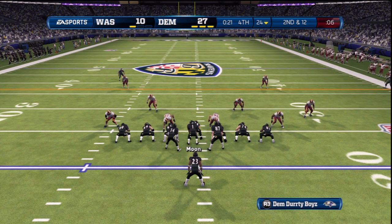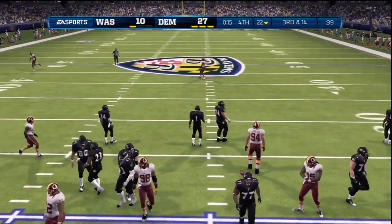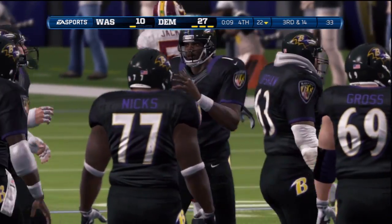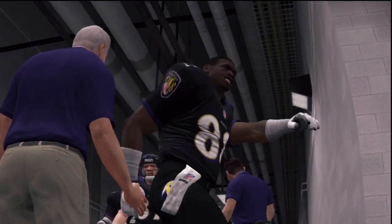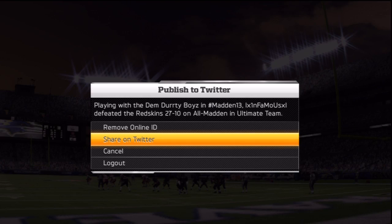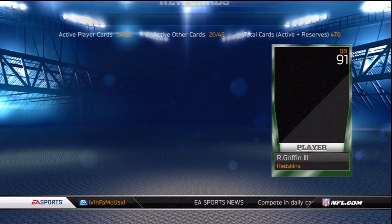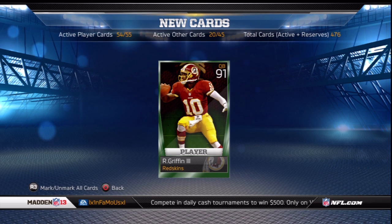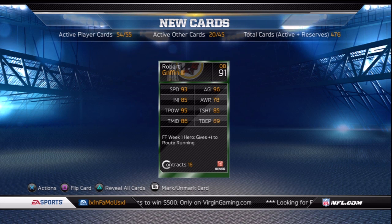My defense forces yet another 3 and out for the Redskins and realizing they have no shot to win, they punt the ball on 4th down. The only thing left for me was to down the ball — final score 27 to 10. The Redskins could not really get anything going offensively against my defense; they were less than 50% on 3rd down conversions and none of the fantasy players on that team had any impact. The reward is the same RG3 except this one comes with a plus 1 boost to route running. So for the amount of coins I spent to get the week 1 fantasy collection done, the reward was not really worth it — however that RG3 may go into a future collection.